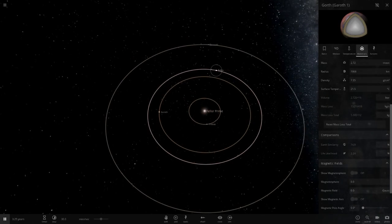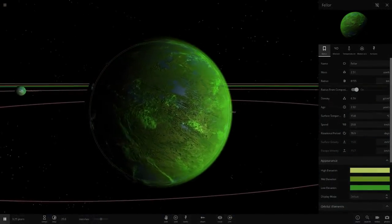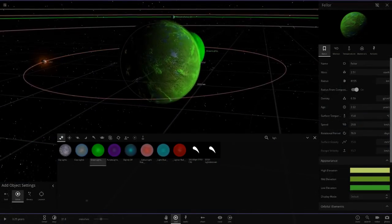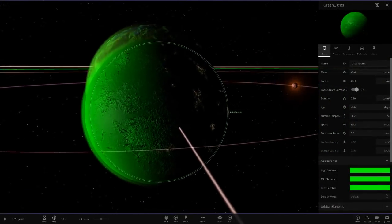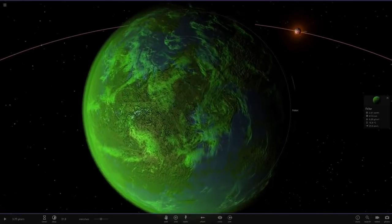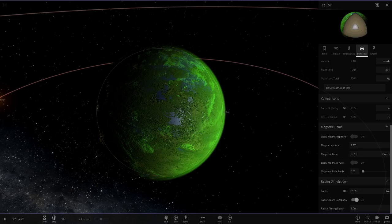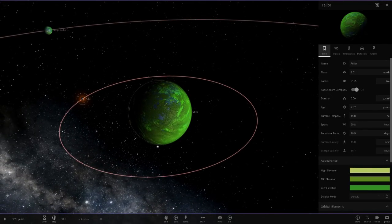Next up we have Fellow - this is the green one, as we saw from the trail when we loaded in. I'm liking the green as well - slightly different to my one. Comparing it to the green lights custom template, mine does look slightly different - this one is almost a little more lime green. Very close indeed with the colour mix though. Fellow also has city lights, 15 degrees temperature - a reasonable temperature. Earth similarity is 92 here, so very high Earth similarities in this system. It's a little larger than Earth as well.